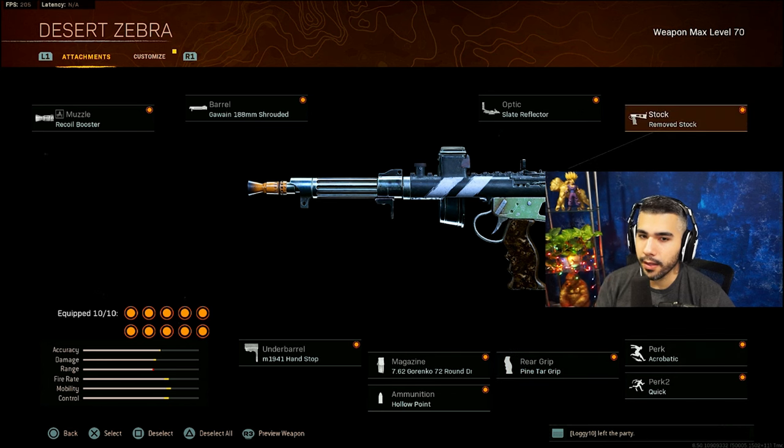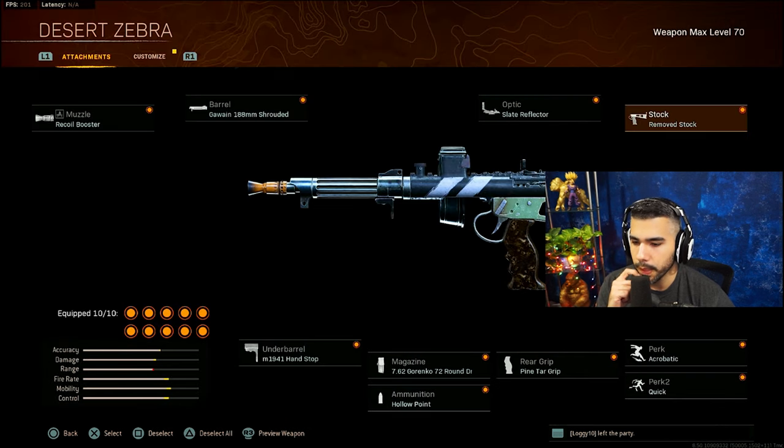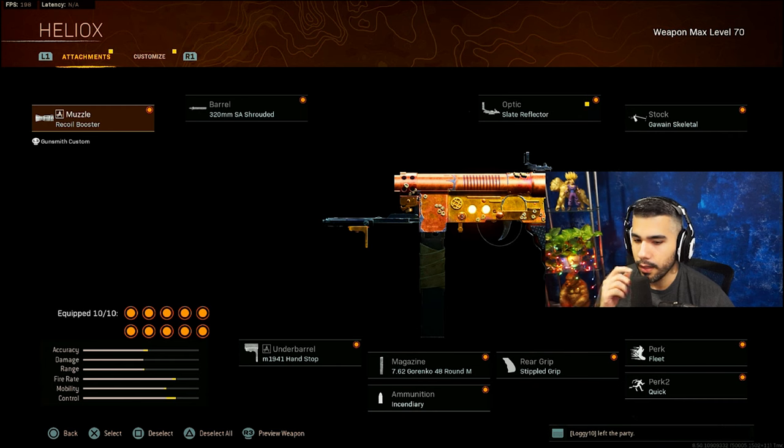For the barrel, muzzle, magazine, perks, and stock you kind of want to keep those. I like Remove Stock over the Ravenwood - it feels better for movement speed, ADS speed, and makes it looser. This thing is a sleeper - I think it competes with the MP40 right now. There's also the Well Gun which is low-key really good and kind of competes with the MP40 and Owen, but it's more dominant up close and doesn't have great range - it's one of my other classes.